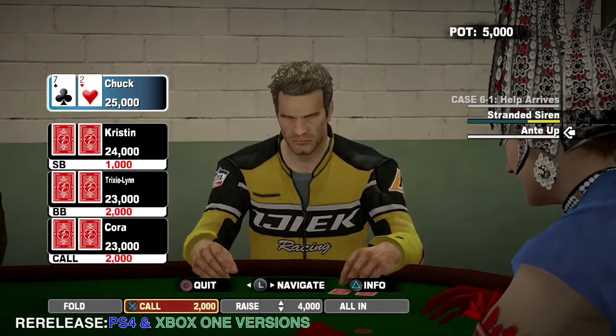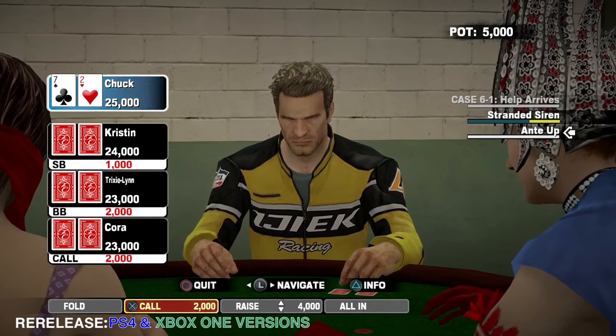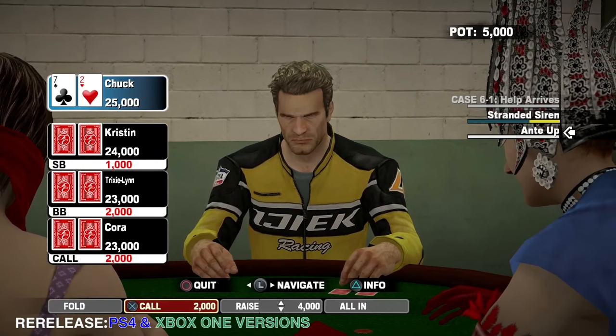For reasons unknown, when playing poker, if you press right on the d-pad twice, it brings up your friends list.